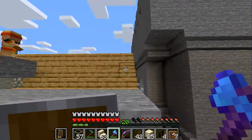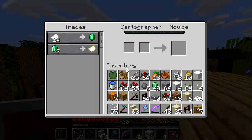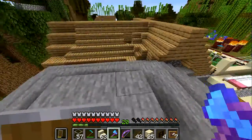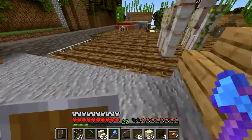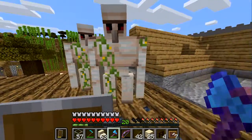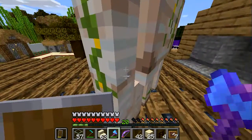This is a staircase behind the buildings, and we can see that at least one villager found the same staircase. He's a cartographer. Well, this is a problem. I don't exactly know how they got up here. Let's make it the goal to push these guys off the edge.